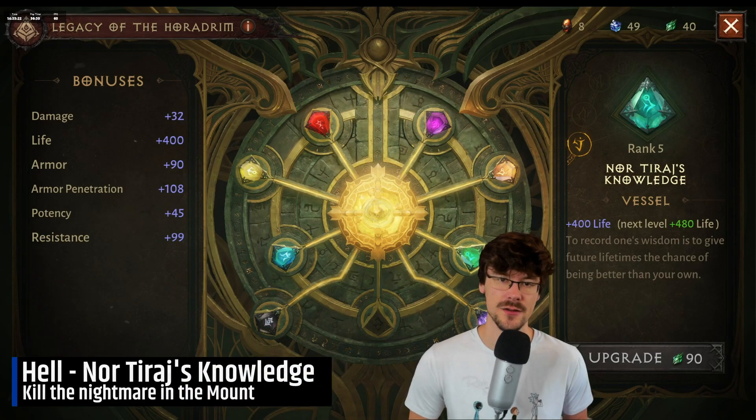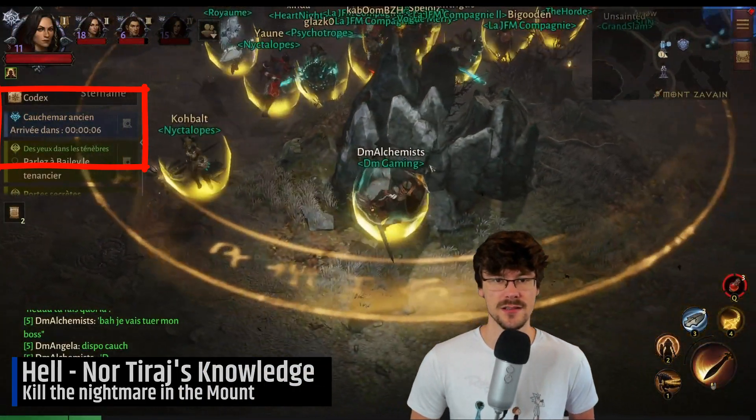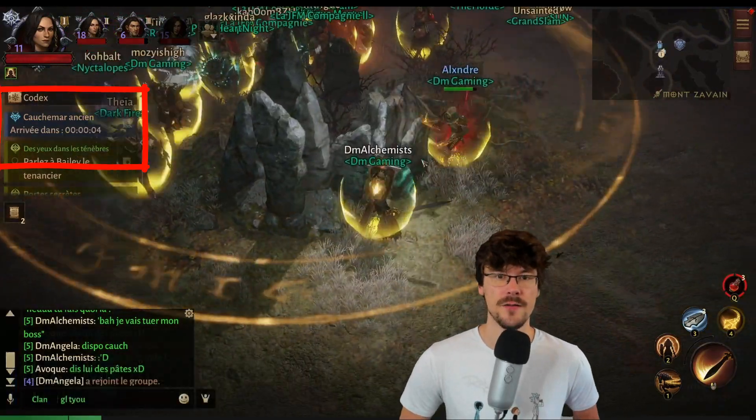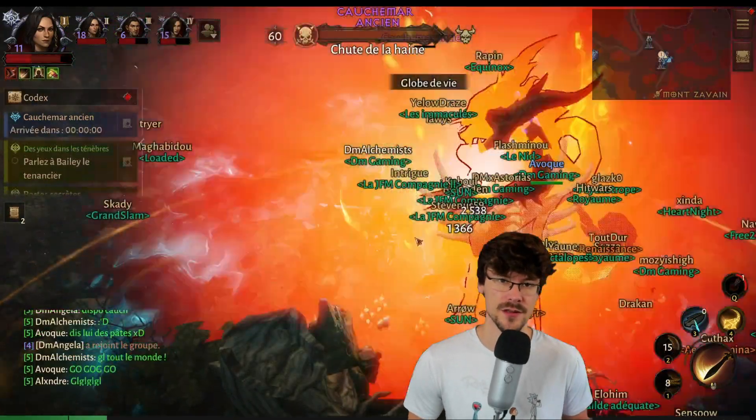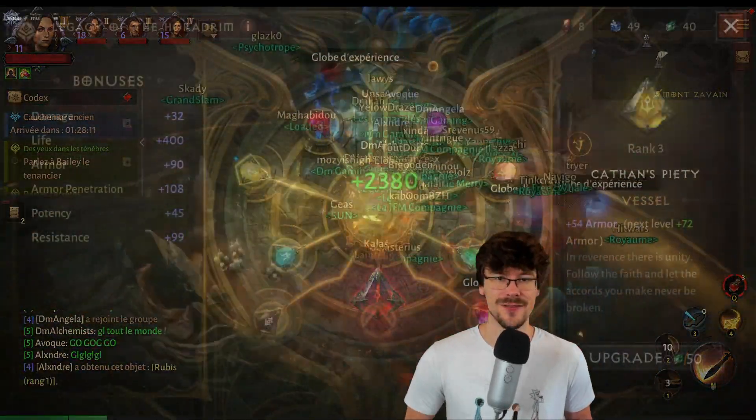For Nortiraj's Knowledge, which increases your life, this one is quite easy to do — you just need to be at the right place at the right moment. There is a timer for the Nightmare boss in the moon zone, and the idea is just to check the timer and when he's there, go and kill him.